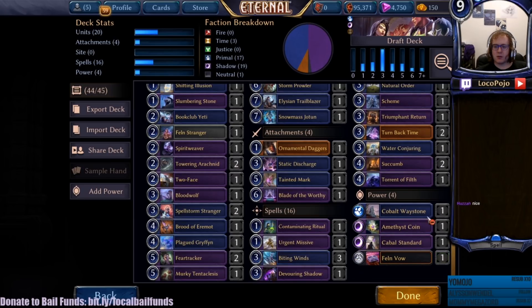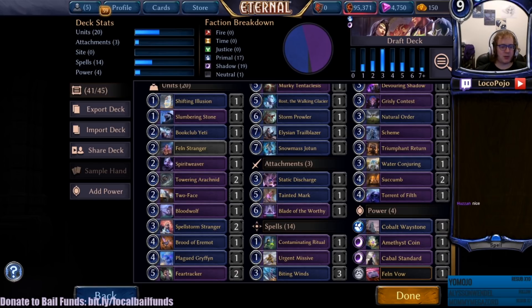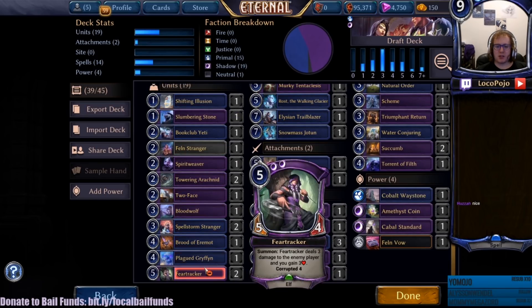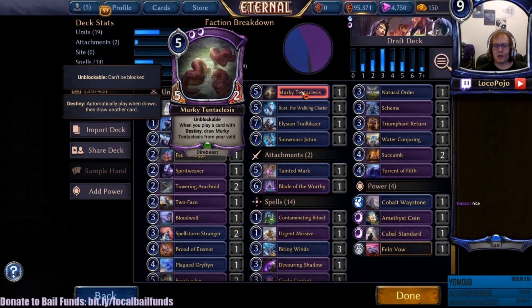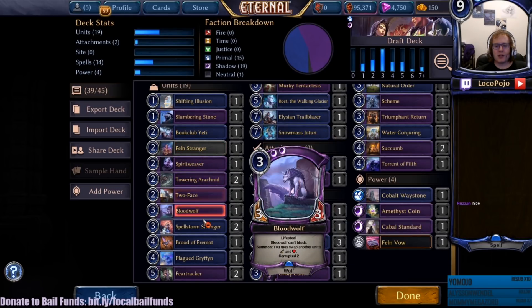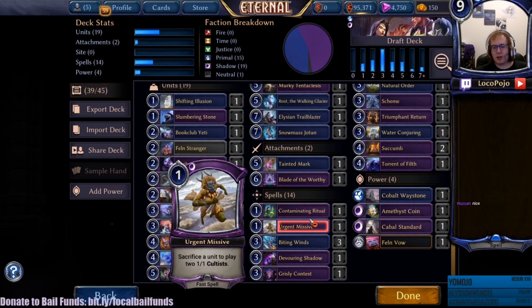If I could turn back time. Things are going good - we're testing out the new draft format for the first time. I've built something dumb I think, but potentially good. Storm Prowler is the weakest card here. I've got Ross the Waking Glacier - I don't need Storm Prowler and my units are pretty good already. I think we're going to do Blood Wolf and Plagued Griffin stuff. We're going to do flyers and that whole setup. We have Murky Tentaclesis - man that card is strong. We have two Towering Arachnids and I have to be a little more careful with that. I don't have a lot of Corrupted options but I at least have Slumbering Stone and Shifting Illusion, both of which play pretty well into the card.